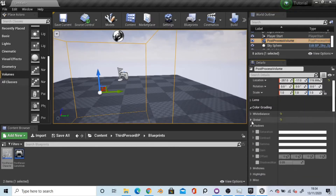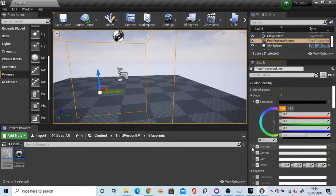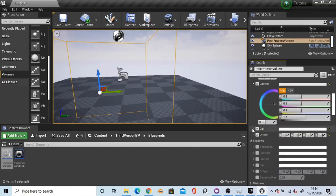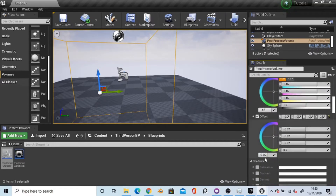In global, you want saturation to be at 0, contrast to be at 1.3ish, the gamma to be at 0.8ish, the gain to be about 1.4 to 1.5, and the offset I've just had a tiny offset of minus 0.02.